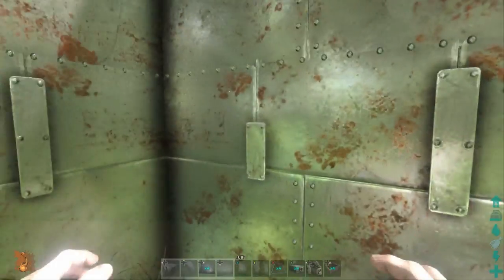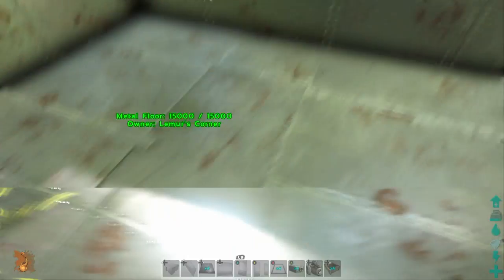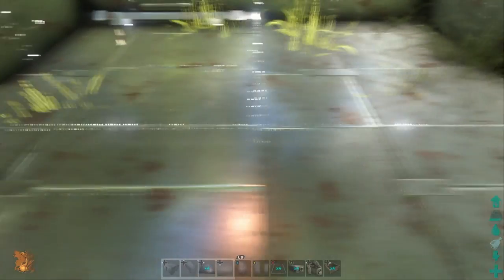If they take out the base of a one-wide tower, the whole thing falls. With a two-by-two you've got a couple extra foundations, so if someone raids you and takes out part of your tower it still stands afterwards. No big deal.